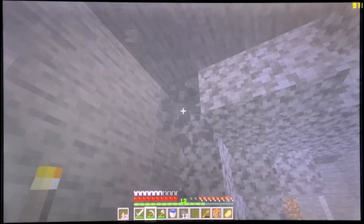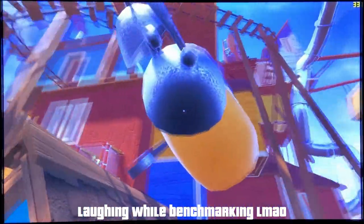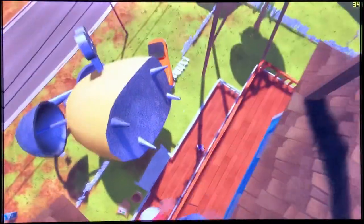Here we have Hello Neighbor running at 1080p with all graphical options set to Ultra. This is really an ultimate stress test for the GPU because I made the objects much bigger, which stresses the system more. It runs at around 30 to 40 FPS, but it's still playable. Hello Neighbor is really well optimized for all processes.